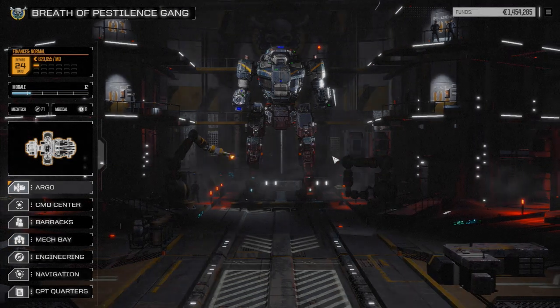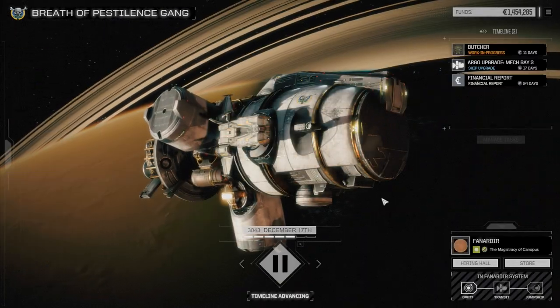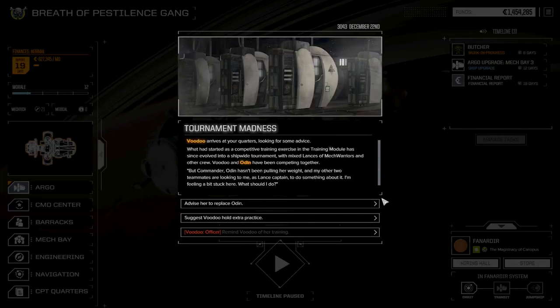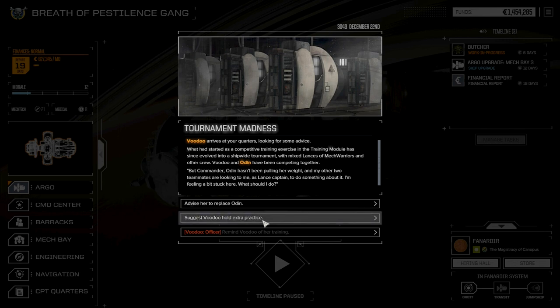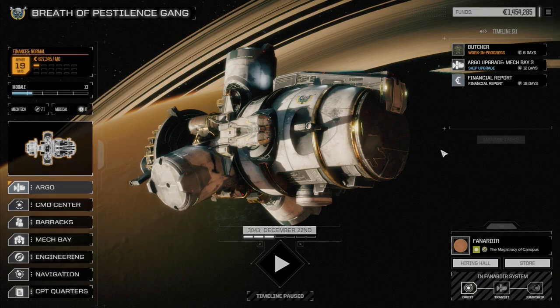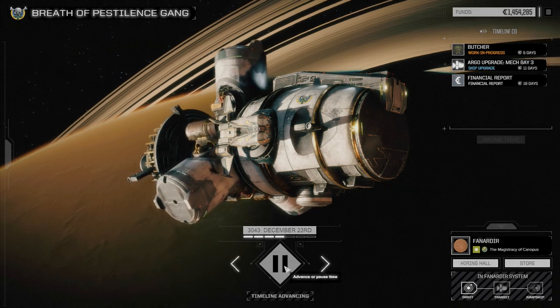Let's go forward in time to get mech bay 3 up and running and then pull forward our other mechs. Voodoo arrives looking for advice - we started a competitive training exercise with the training modules. We'll have them hold extra practice so now they're at high spirits. Skipping past this because I really want to get into finishing up the mech builds for today. Let's tackle the Fire Starter first - it's relatively easy to put together.